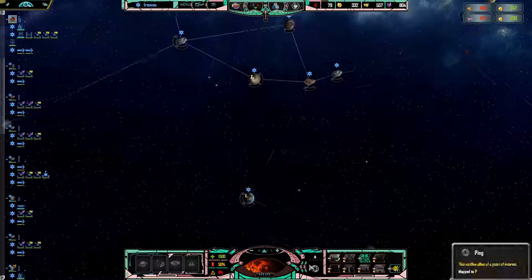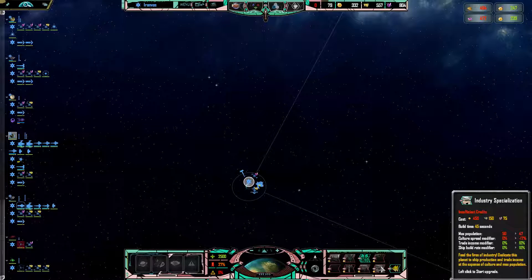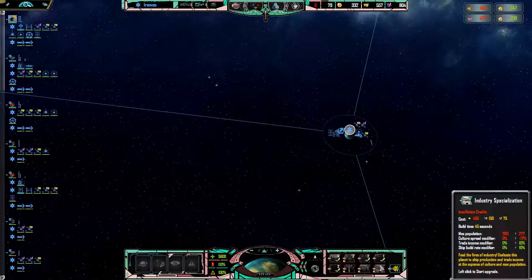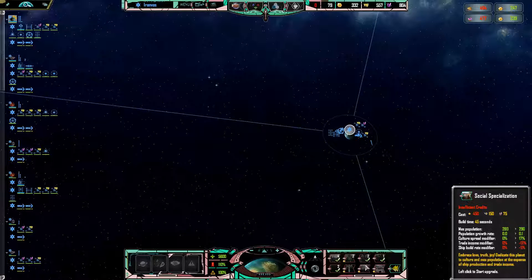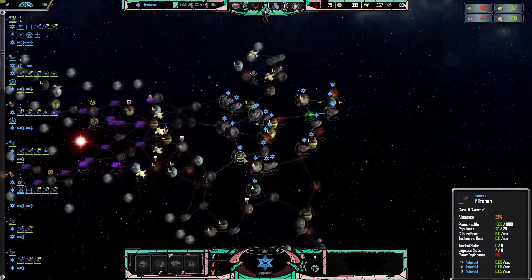Looking back at this other planet, we only have a 10% trade income modifier and you do lose a little more population. At the capital it's also 10%, though you only lose 3 population. You also lose culture spread modifier. There's also social specialization, and I might look into it eventually once I get enough resources.